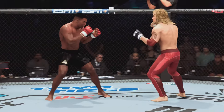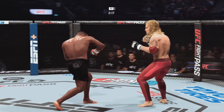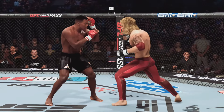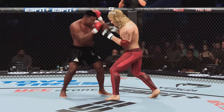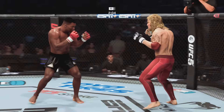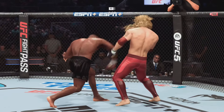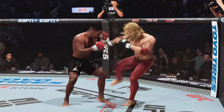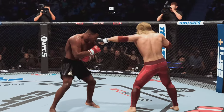Nice jab there to the body by Tyson, and there he goes — lands another combination. His cardio is so good that it allows him to put forth this type of output and pace. When his opponent is done at two, he is stringing together four, five, six more different strikes. You don't do that without having fantastic cardio. Just over two minutes to go in the round.